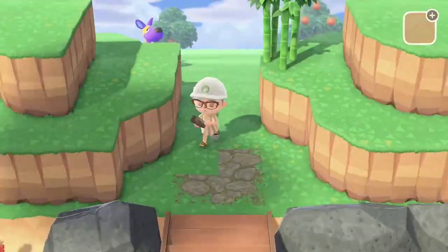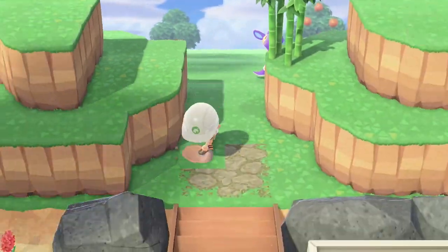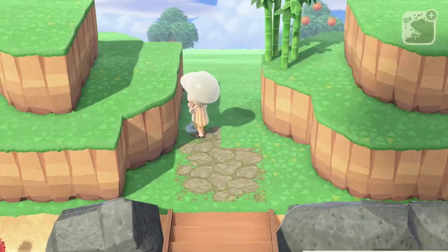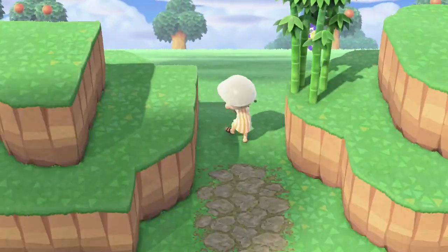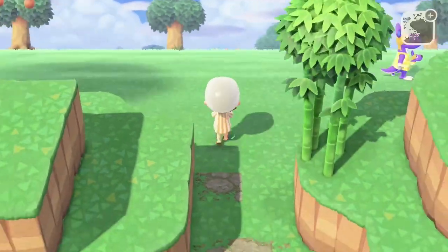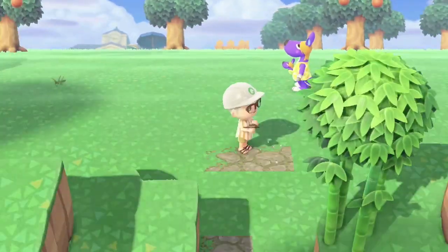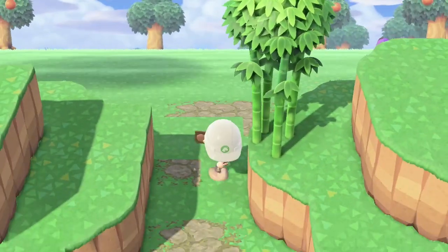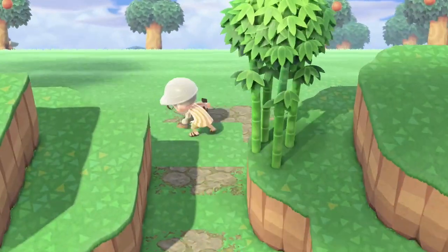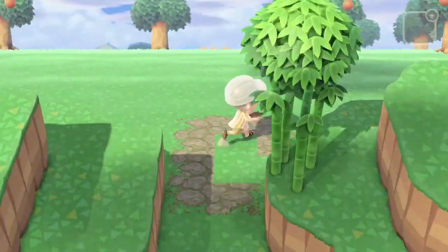One other way I want to challenge myself with this island — I always try to think about ways to challenge myself — is that I want to only use bamboo trees. I feel like that's really going to help give the right vibes we're looking for: east Asian, Himalayan kind of inspired vibes. Bamboo just really fits in perfectly with that.